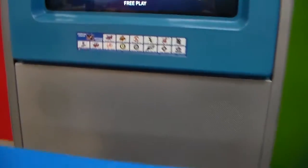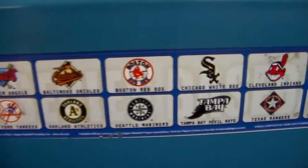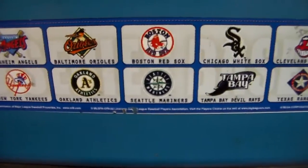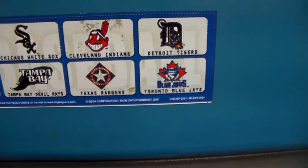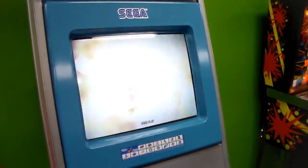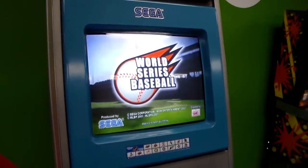We've also got some stuff here — American League, National League. Anaheim Angels, Baltimore Orioles, Boston Red Sox, Chicago White Sox, Cleveland Indians, Detroit Tigers, Kansas City Royals, Minnesota Twins, New York Yankees, Oakland Athletics, Seattle Mariners, Tampa Bay Devil Rays, Texas Rangers, and Toronto Blue Jays. I guess all the teams aren't in it — just those are the ones they selected. Maybe they just licensed those particular ones. Well, there's more on the screen, I guess they're all in it. It's a strange sticker, folks.